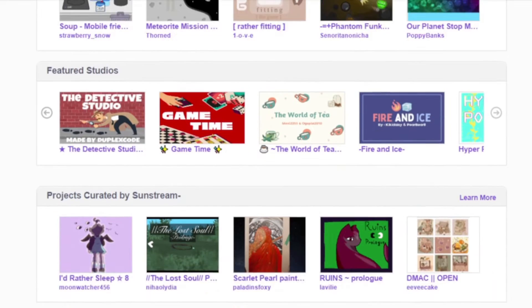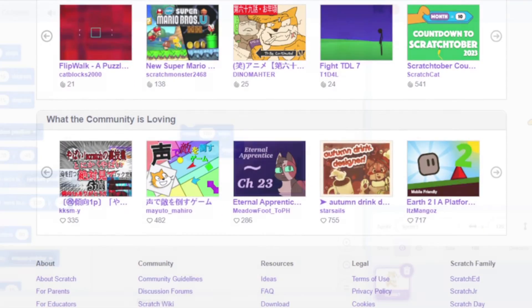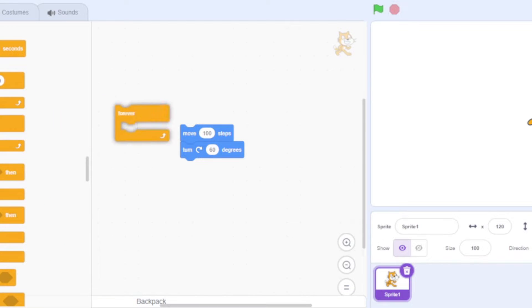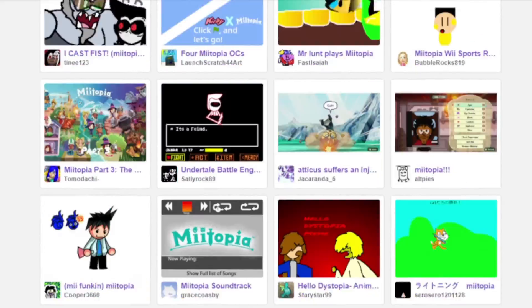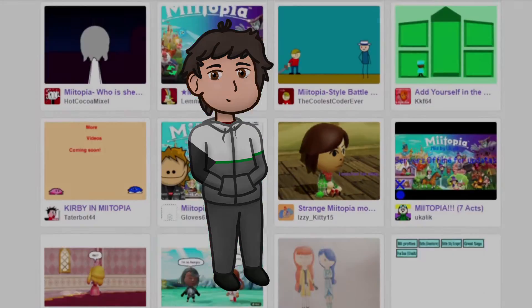This is meant to be like a game-making program of sorts, created by the Massachusetts Institute of Technology. It's super easy to program with, and lots of schools use it for teaching that sort of stuff. But that's not what you're interested in — you're interested in the vast amount of Miitopia content. Well, let's get into it.